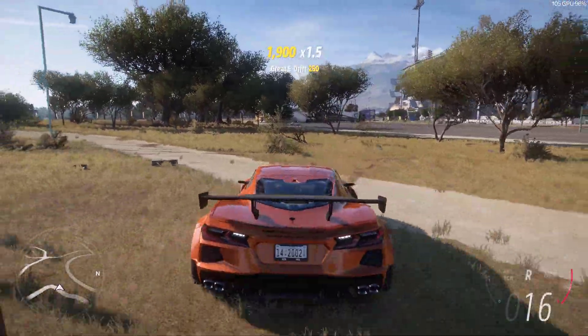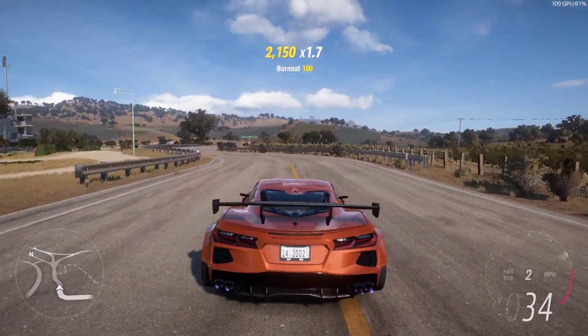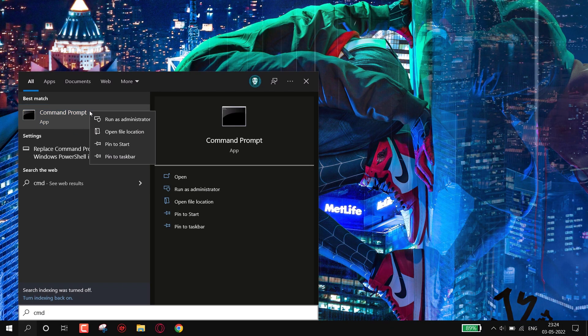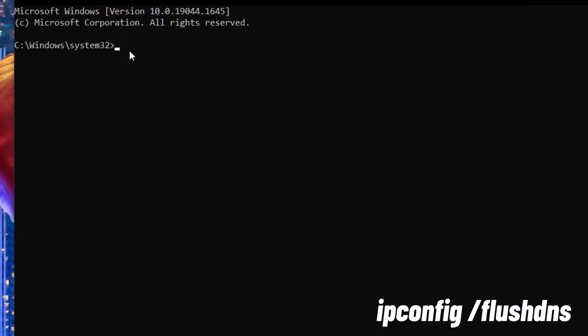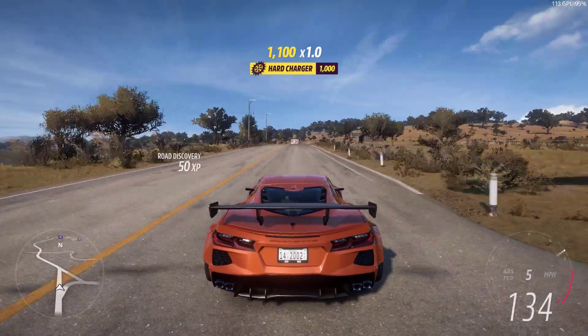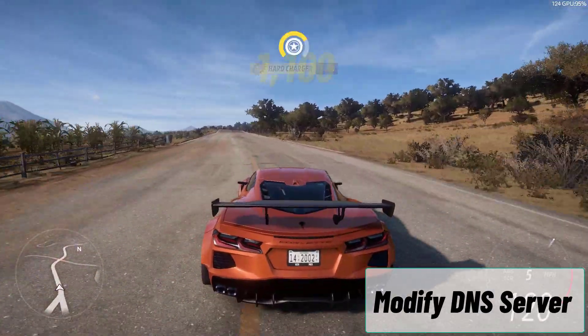Next is DNS reset. This is a quick fix solution to fix internet lag — it can help fix some lag issues and may help you get a lower ping in online games. To do that, go to the search icon, type CMD, and run it as administrator. Now paste this command. I will provide this command in the description.